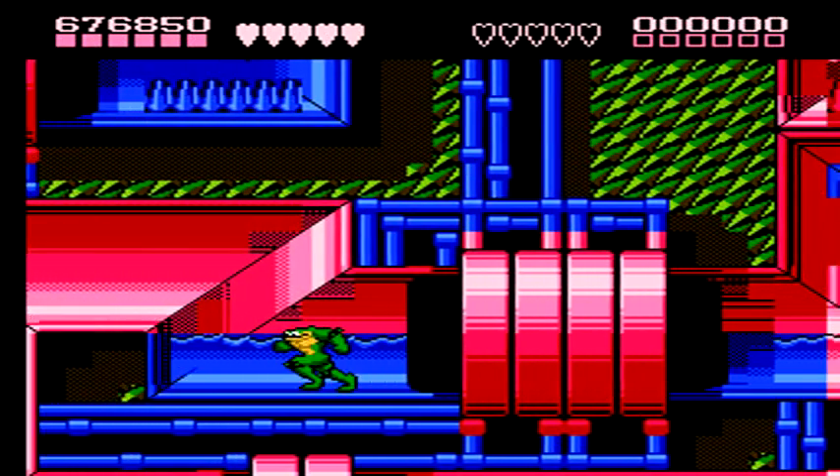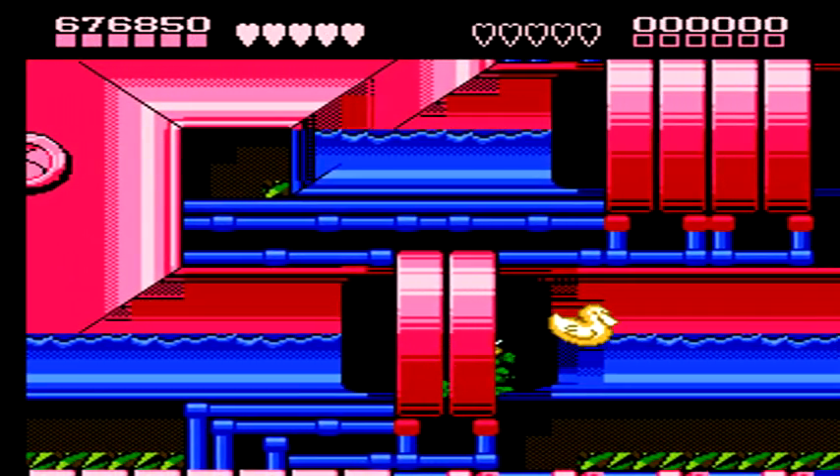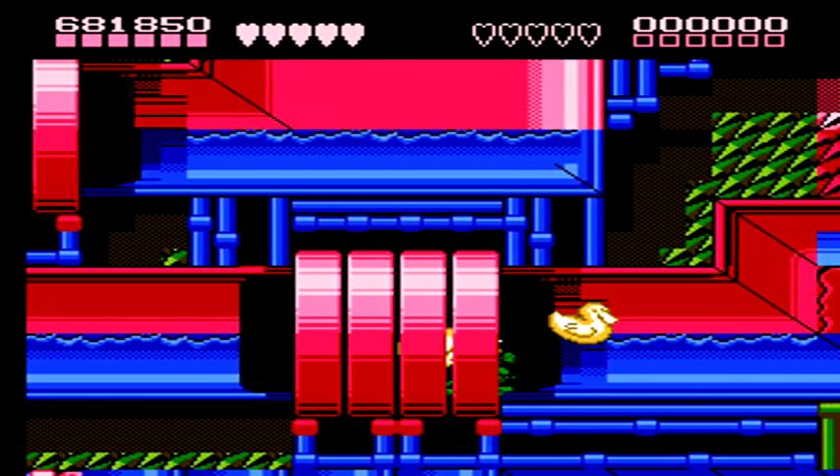These rubber duck enemies are extremely dangerous, as when they hit you they'll immediately be able to attack again and do damage. So wait for them to turn around and start going the opposite direction so you can sneak up behind them and deliver your hits to them.